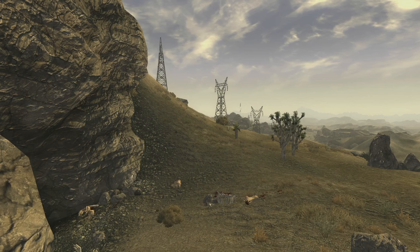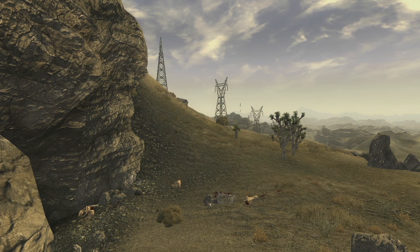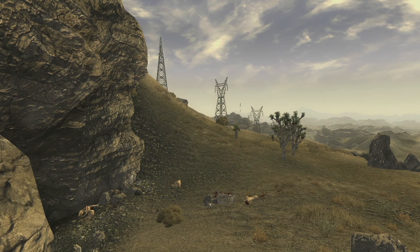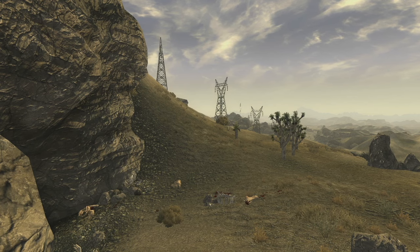Walking Box Cavern is located west of Camp Searchlight, southwest of Novac, and just east of Nipton. It's out in the middle of nowhere, but it is surrounded by a lot of important locations as I just mentioned. So let's check out Walking Box Cavern.